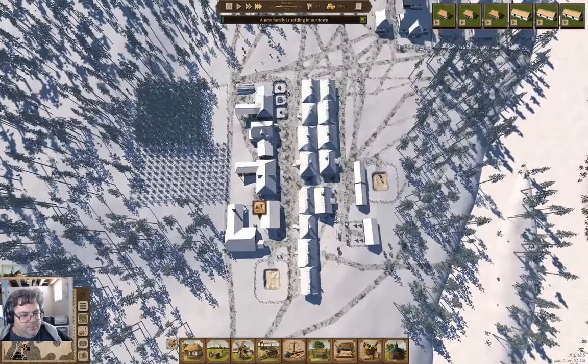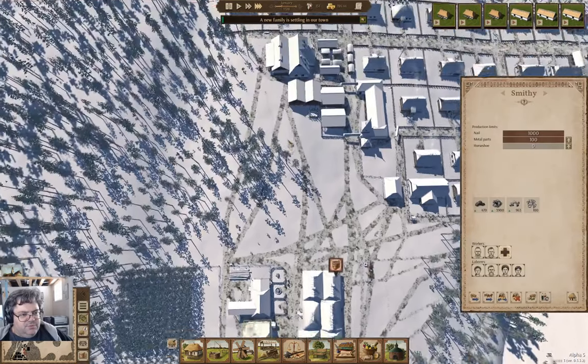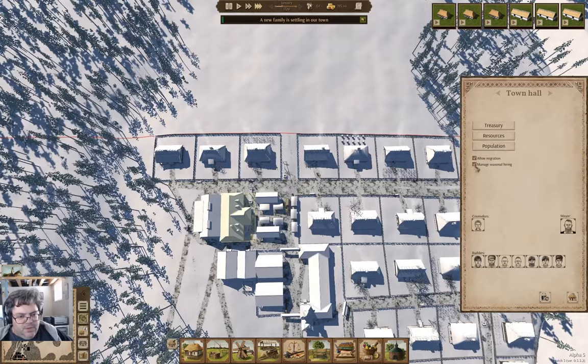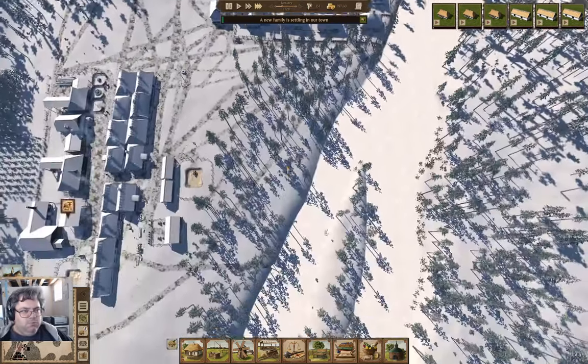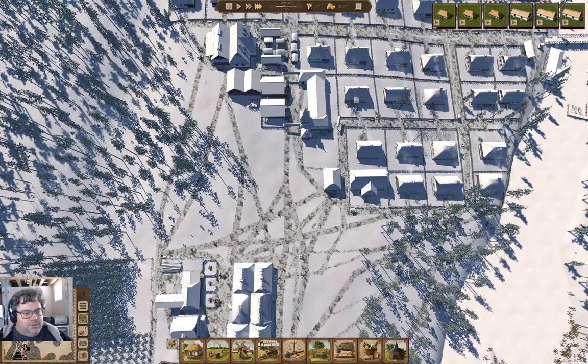We got a new family coming in. Now I'm going to go into the town hall and turn off migration. Then the next few houses we can fill with couples pairing off in town.